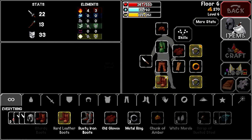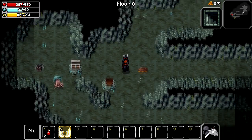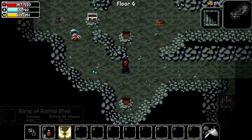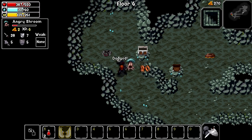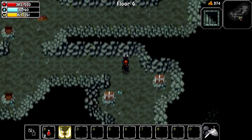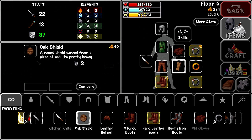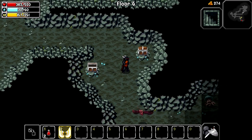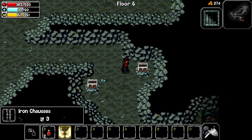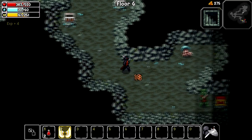Iron helmet - there we go, use that. Definitely better than what we had. Grab a rust of steel, more rust of steel. An oak shield - that's gotta be better than what we had. Definitely. Iron chausses, better flagging, awesome. So we're getting some pretty good gear here.